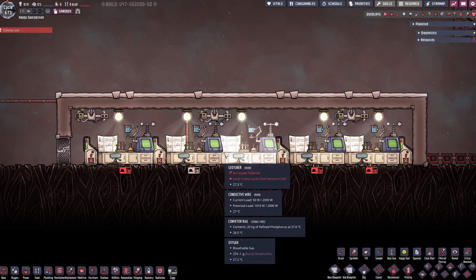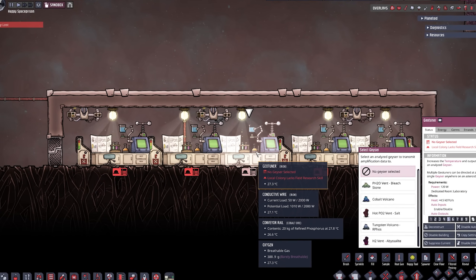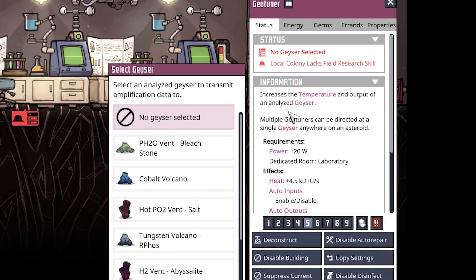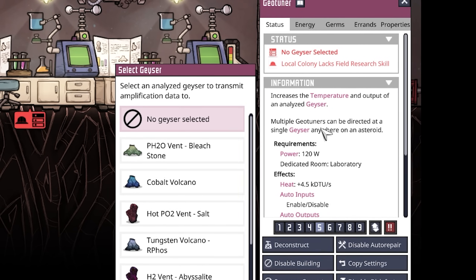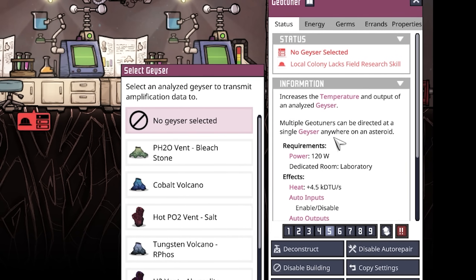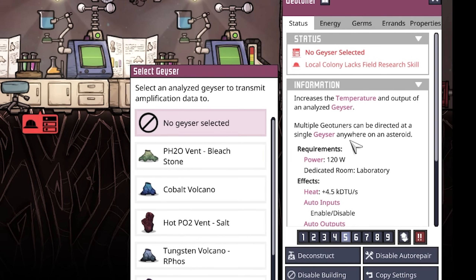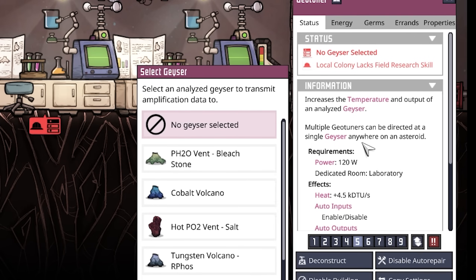Here we are with our overlay turned on and we have five geotuners sitting right here. Looking at the information tab, it says it increases the temperature and output of an analyzed geyser. Not only the output but also the temperature goes up. Multiple geotuners can be directed at a single geyser anywhere on an asteroid — the actual maximum number is five. The distance between the geotuner and the geyser does not matter; you can build these anywhere you want.